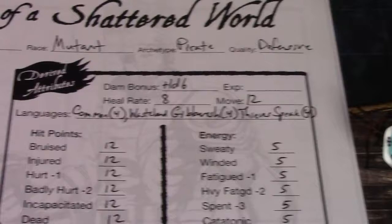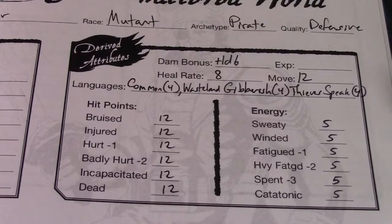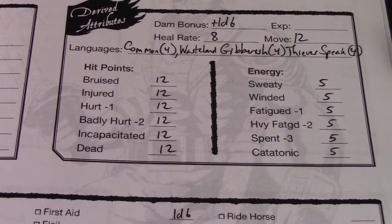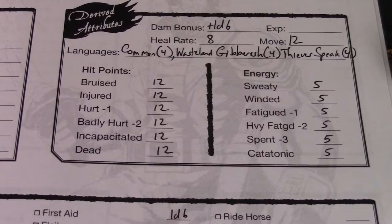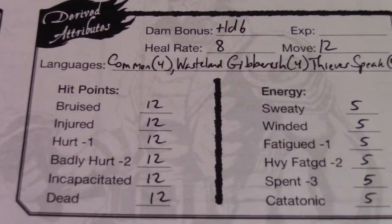For derived attributes, we have a damage bonus for Gunther — he gets plus one d6. Heal rate is eight; that's what he gets per day without any kind of assistance, provided he's actually resting. Move is 12 yards per action. Languages are not a skill — we have them as language fluency points ranging from one through four. One means you can say a few words, two means you can speak it but it's broken up, three means you can speak it conversationally but with an accent, and four means you can pass for a native. Gunther has Common and Wasteland Gibberish at four, and Thieves' Speak at four.